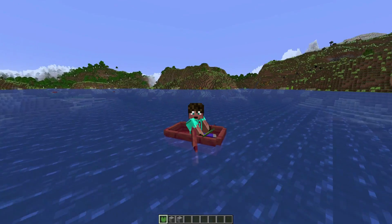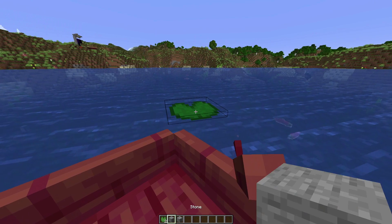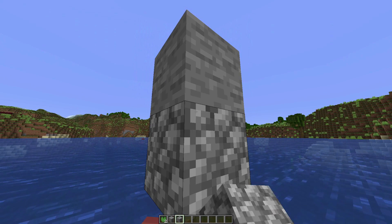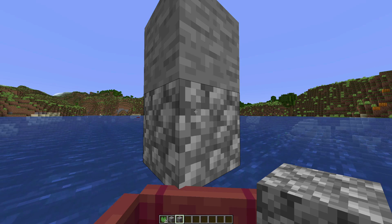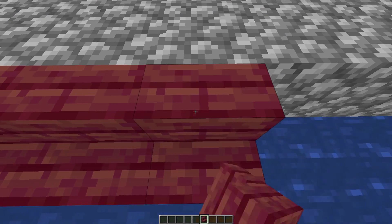The first thing I've done is come out to the middle of this huge lake in a boat and place down a lily pad. On top of that I place a stone block, then break off that lily pad and put a cobblestone block underneath the stone block. I'm going to make a platform of cobblestone — I've made that platform 31 by 31 blocks.